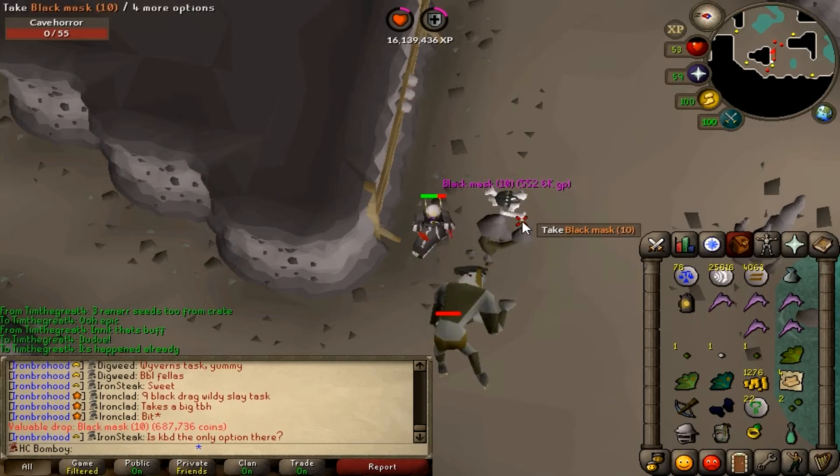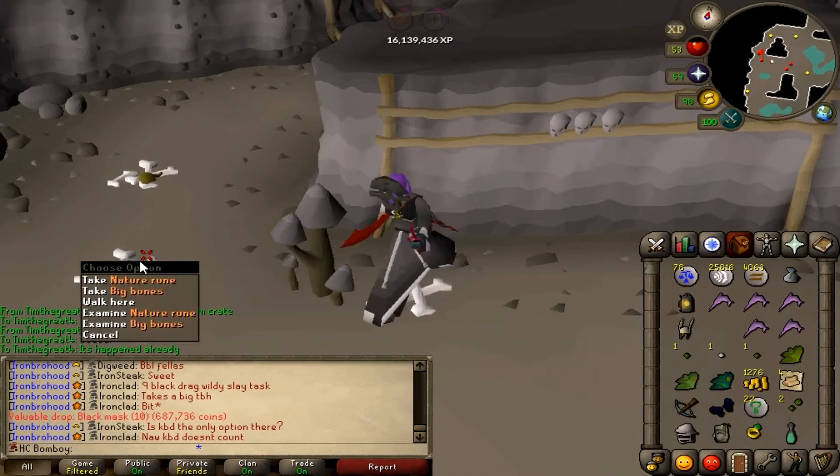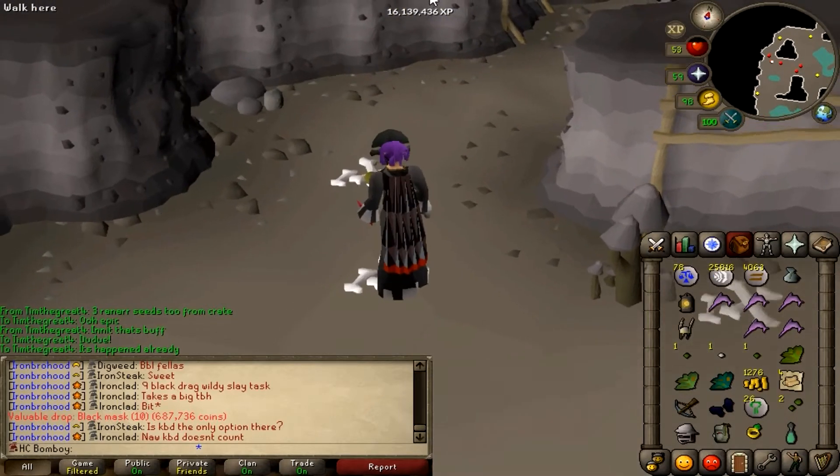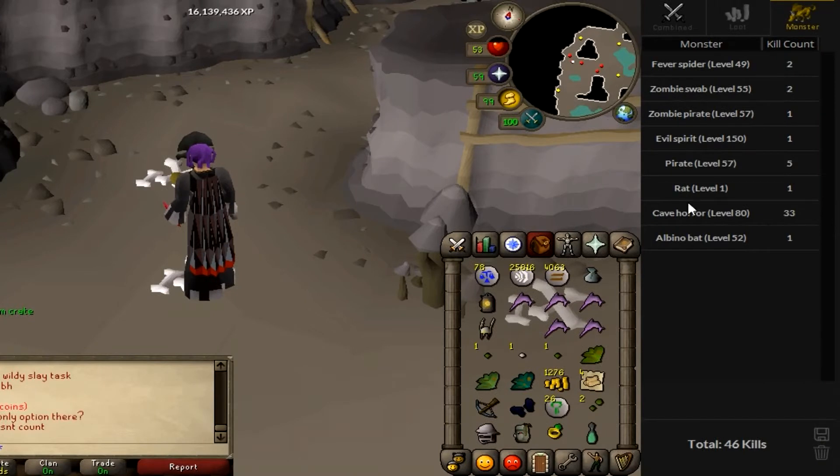As you can see, we're starting out pretty strong here with a black mask. That was really, really easy to get, surprisingly. I know some people have struggled for hours, but we got it in 33 kills, according to our buddy. I wasn't there long, that's for sure.